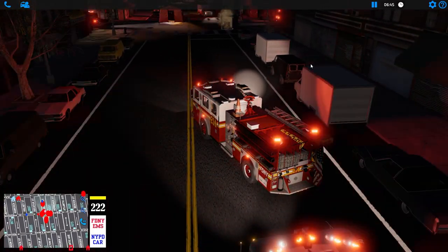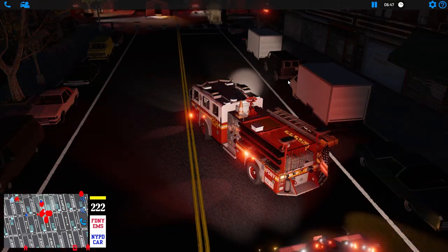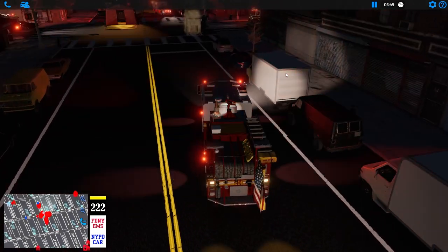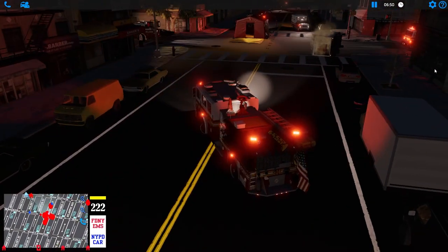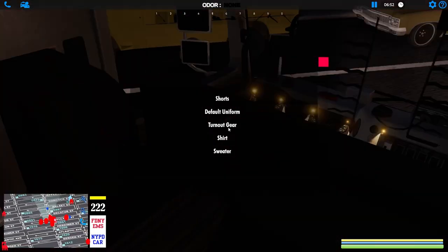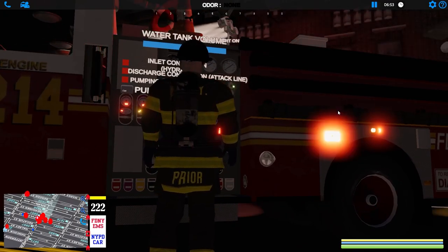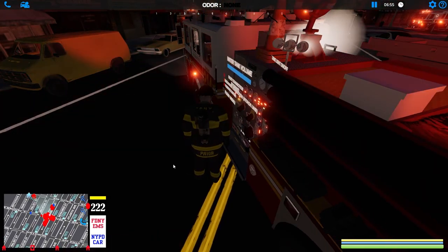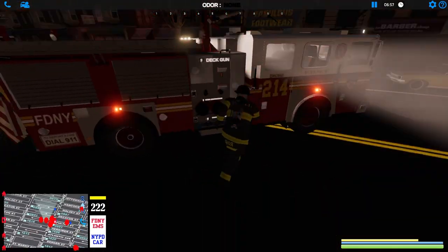Before we patch and clean up, I want to move 214 down just a little bit. I've got his scene light going but it's not really doing much for us. Let's pull this guy down a little further and swing him around — maybe we can get the scene light on the scene a little better from here. Let's hop out and get our turnout gear. It looks like it's still clipping a little bit, but that helps — let's get a supply going on this guy.